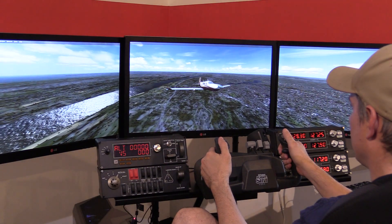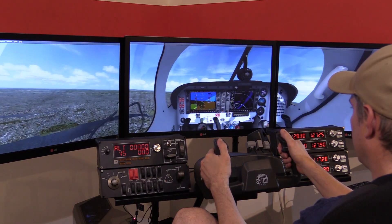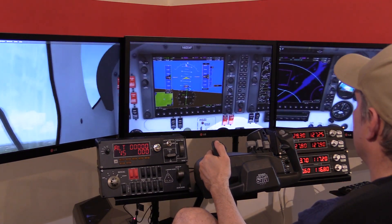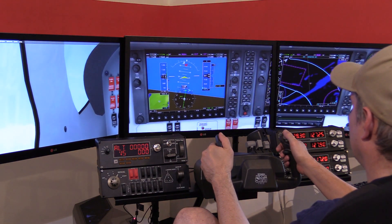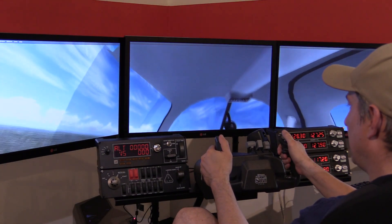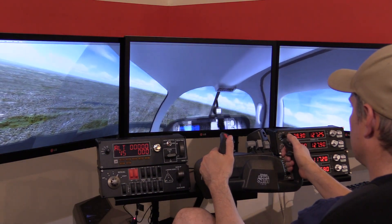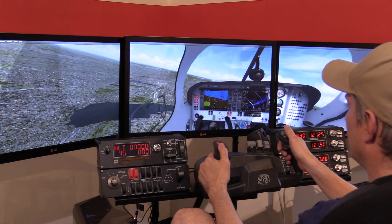That's a tower view — obviously we're kind of far from the tower. Now we're back inside. If you want to zoom right in on that panel, you can on the G1000. You can zoom back out — that's probably too far zoomed out. You can look all around just like with the other planes using the hat switch. Probably need to zoom in a little bit. There you go.